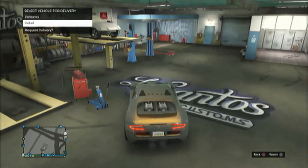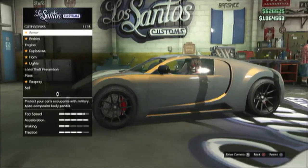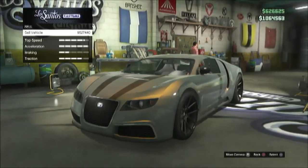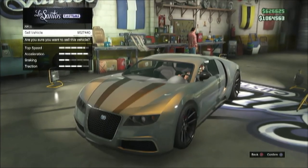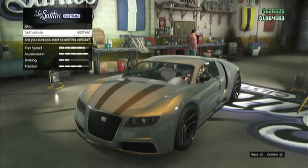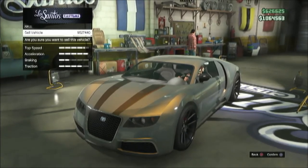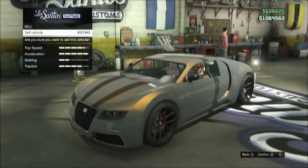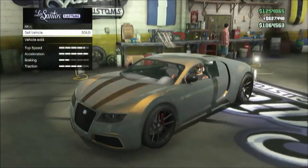Once you're inside, request the delivery and then press the right arrow to sell the vehicle. When you hover over it, press the sell button one time. Wait until the brown circle comes up at the bottom to save — that way it saves the money into your bank account. Once it goes away, you can sell it.